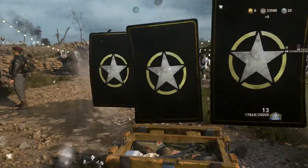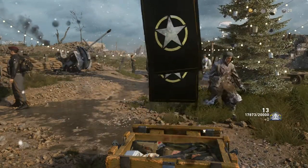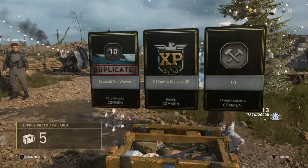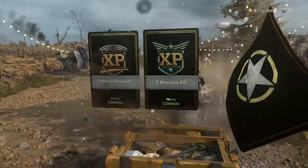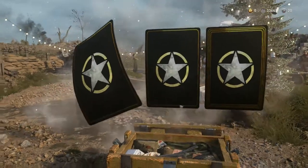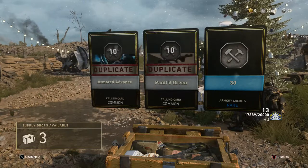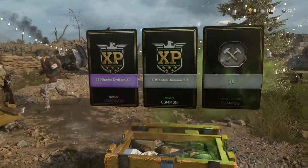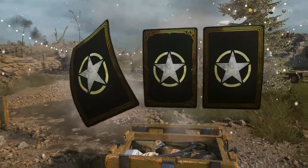One thing I forgot to mention during the Winter Supply Drops: I believe the Winter Supply Drops are Rare Supply Drops. I don't think there's any situation in the Winter Drops where I was getting three Common Items. I think they are technically Rare Supply Drops and you will get one Rare or Better Item in every one — but I'm not entirely certain. 30 Armory Credits. A Legendary — Division XP, Division XP, and 10 Armory Credits.